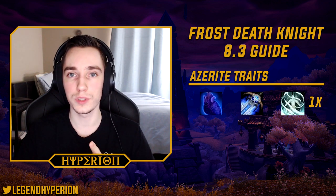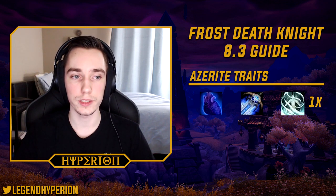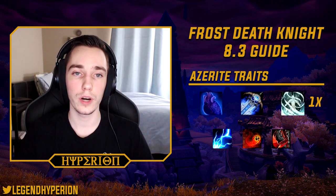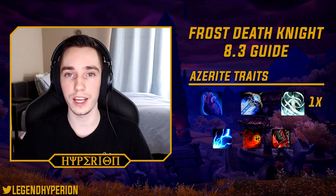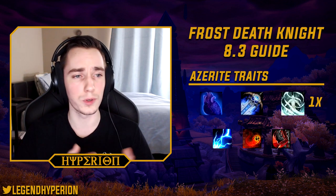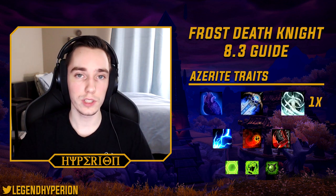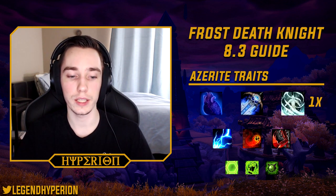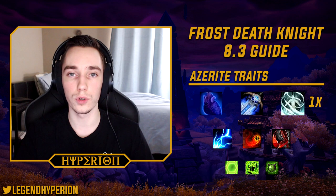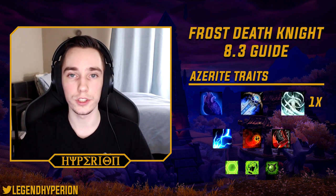So to summarize: Heart of Darkness is my top trait, Frozen Tempest — have at least one — and then Icy Citadel. That will be best in most raid situations. For tertiary traits, go for Overwhelming Power first, then Unstable Flames, then potentially Gut Ripper. If a piece doesn't have any of those three it's most likely not a good azerite piece. For defensive traits, Resounding Protection is probably our best, and then Impassive Visage or the AMS-boosting trait are about equally good.